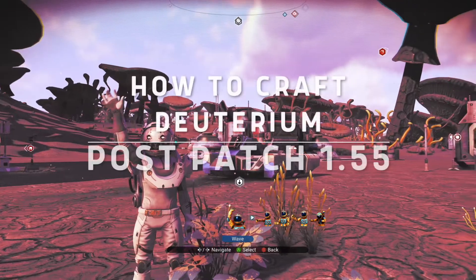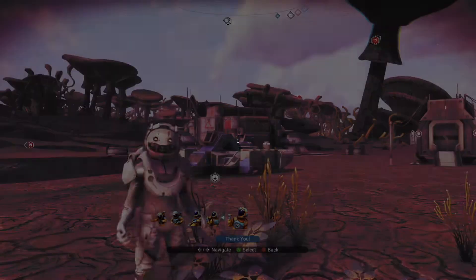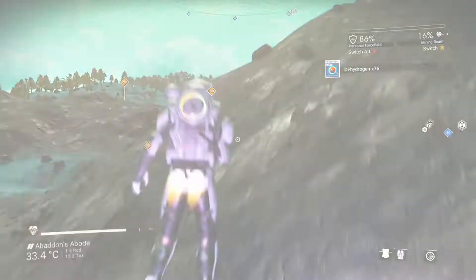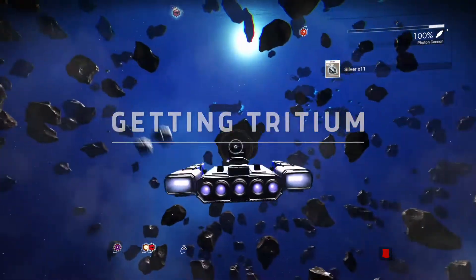How's it going everyone? Abaddon here. I'm going to talk about how to craft deuterium post patch 1.55. We need to get dihydrogen once again — dual inputs of dihydrogen no longer work. You get dihydrogen from destroying blue crystals on the planet. Tritium is now the second input, and you get that from mining asteroids in space.